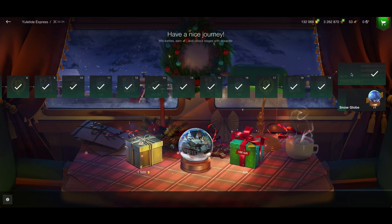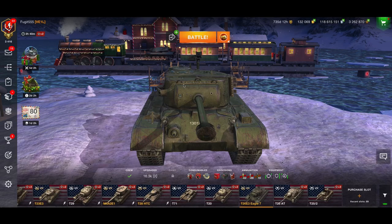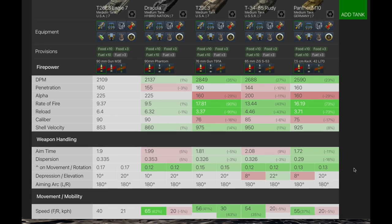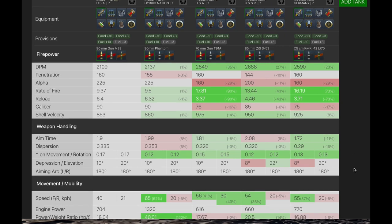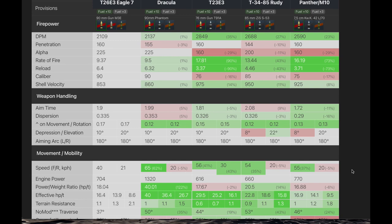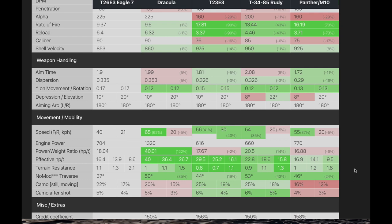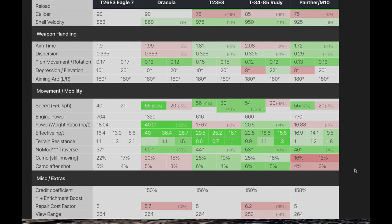How do you get it? You can get it in the Yuletide Express — either before you get the snow globe, or you can get the snow globe. Is it therefore worth your while? I've stacked it up against other tier 7 premiums in tank compare: the Drak, the T23E3, the T3485, and the M10. As you can see, it's got the worst DPM, but it does have realistically the best penetration and the best damage. It hasn't got the best rate of fire or the best reload.